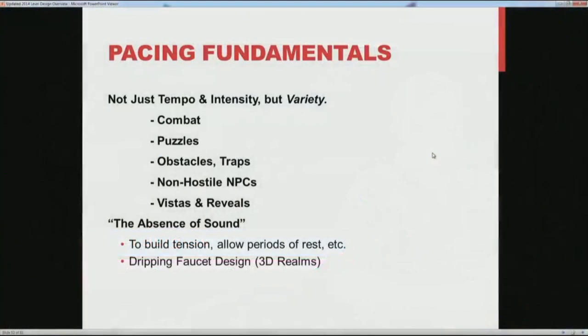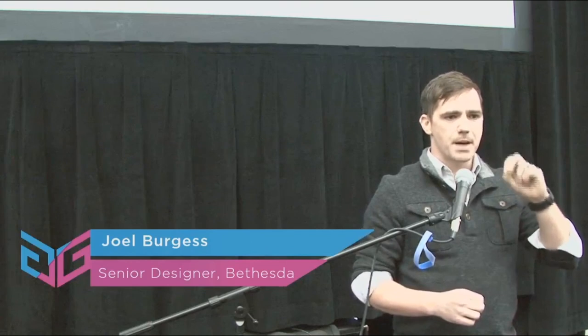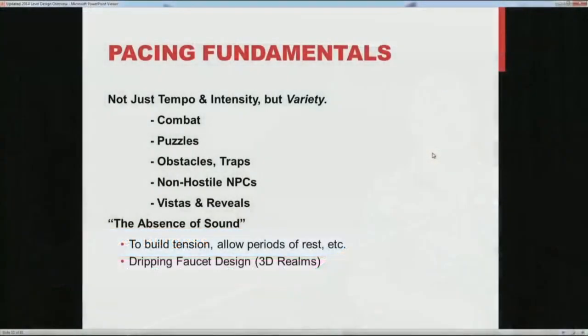Nothingness also just allows you to rest. If you've just had a period of great intensity, you want to come down off that intensity to appreciate what you overcame before building into the next challenge. This reminds me of the dripping faucet design, which goes back to 3D Realms in the mid-to-late 90s. The idea was that a lot of games, particularly shooters, had this pace of room, hall, bang bang bang, three guys dead, over and over again — like an irritating faucet dripping at the same tempo all night. Rather than doing anything elaborate to improve pacing, all you have to do is just delete some encounters and use that nothingness, and instantly you've created texture with an ebb and flow.